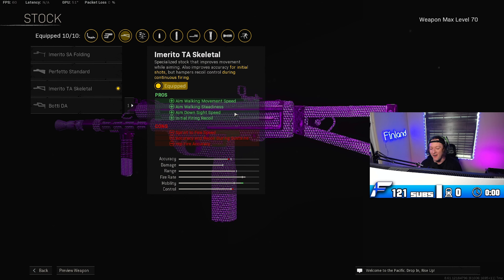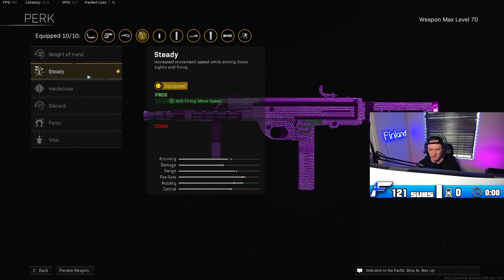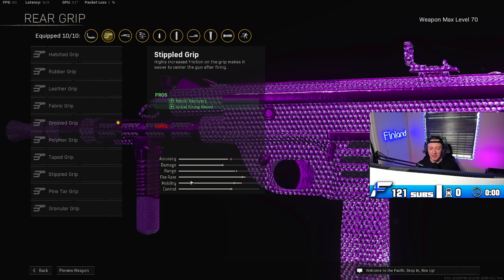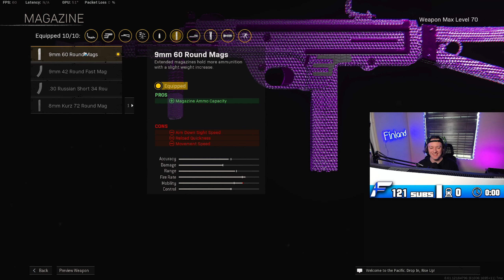For the stock we are using the TA Skeletal Stock for some more ADS movement speed. The strafe speed on this build is absolutely ridiculous. The only downside of having a crazy ADS movement speed build is you are risking a little bit of your accuracy and recoil control, but it is so worth it. For perk number one we are using ADS move speed — once again, just some crazy strafe speed on this.